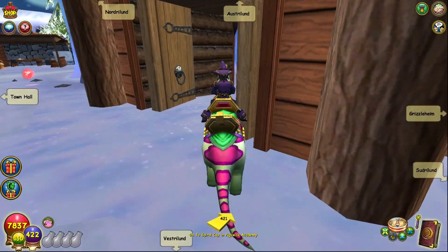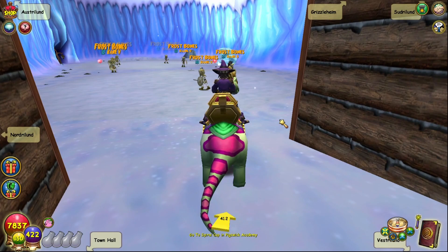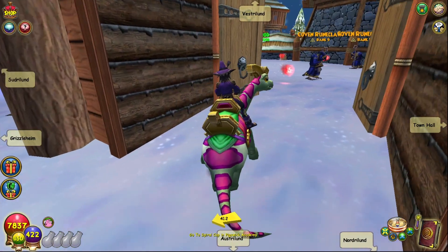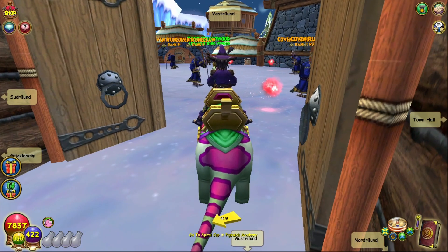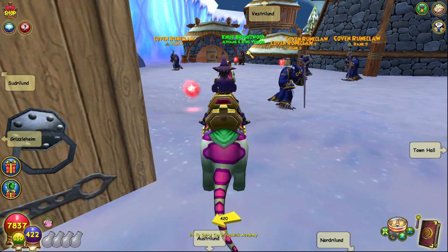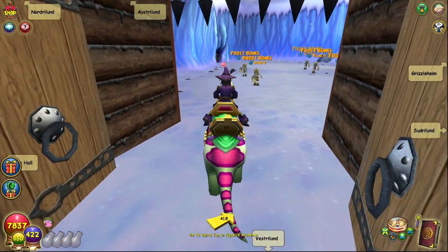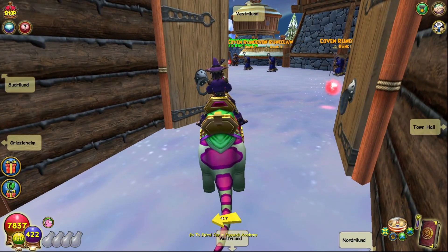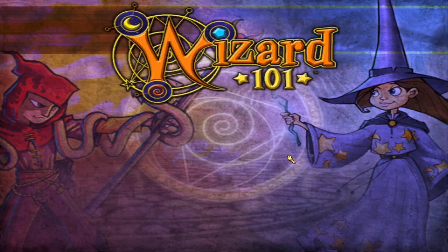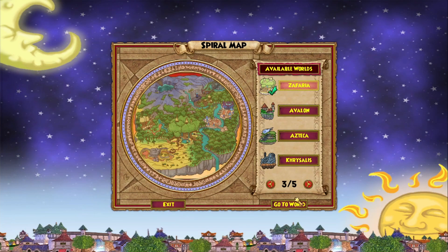So at level 60 you want Waterworks gear, or if you want to skip that, the level 56 Chieftain's gear crafted from the NPC in Sudreeland. For athames and rings, you can get the crafted ones in Vestrilund, or the bazaar sellable ones — the level 51 from the NPC in Rundlefjord after the unfreezing side quest, or try to hunt the level 56 one in the Bazaar. For the amulet, I personally think these are the best ones — they're a little expensive gold-wise, but you should have a lot of gold from questing.